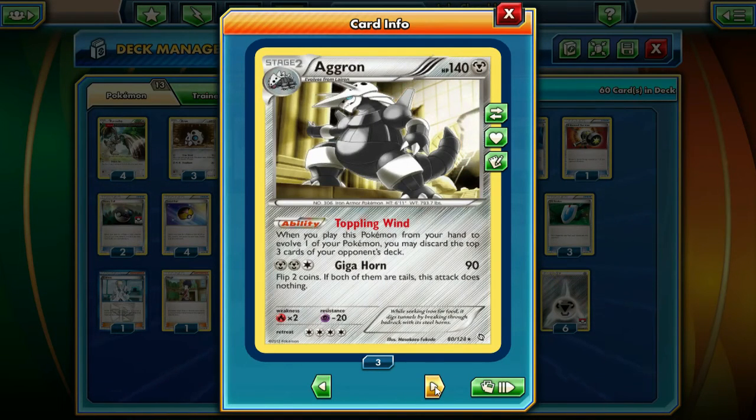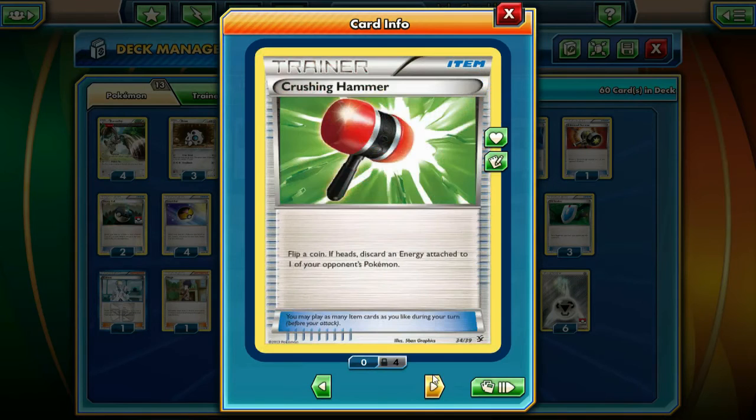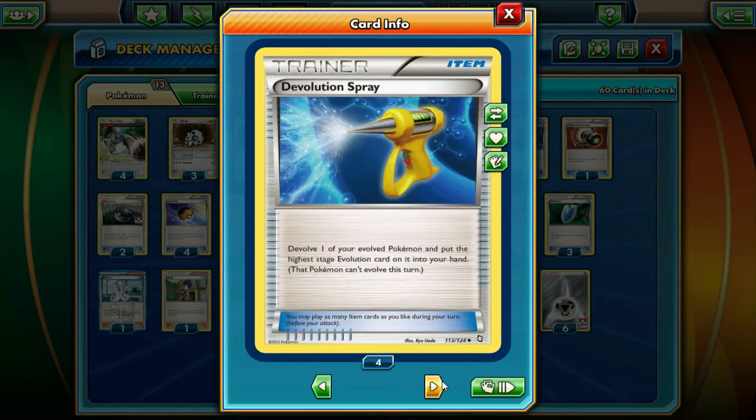We run three Float Stone to help rotate out and stuff like that. Moving on to items — we're running the ACE SPEC Computer Search. It's just a really good card; no reason not to run it. You could also run Dowsing Machine to get back Trick Shovels, Level Balls, Heavy Balls, Ultra Balls, anything like that. I just chose Computer Search because I feel it's better in the current format. Then we're running four Crushing Hammer.